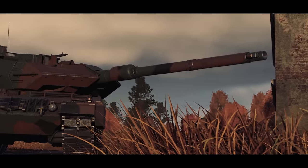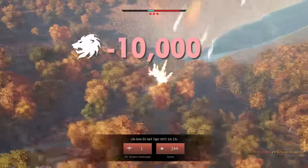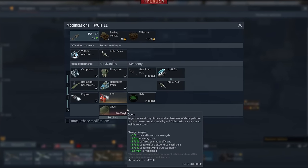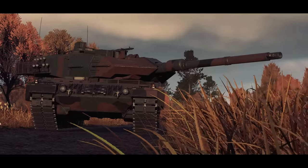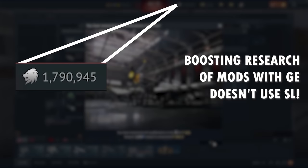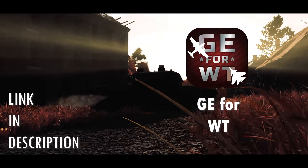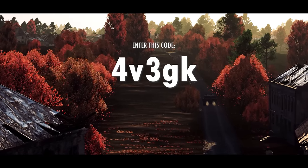This video is sponsored by the GE for War Thunder app. We all know that the War Thunder economy is tough. Sometimes you're so close to getting the modification your vehicle needs to become competitive, but it costs just a bit too much in Silver Lions. With the Golden Eagles for War Thunder app, you can earn Golden Eagles completely free, making sure that both your wallet and virtual wallet remain unharmed. Download the GE for War Thunder app in the description below and use my referral code to get additional Golden Eagles without any extra steps.